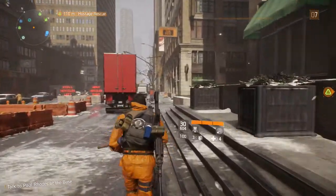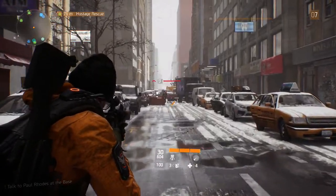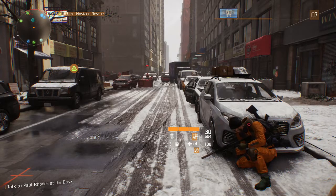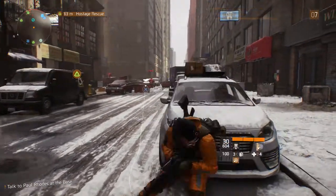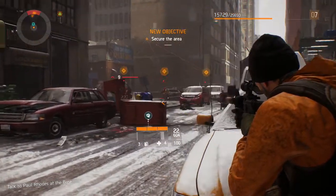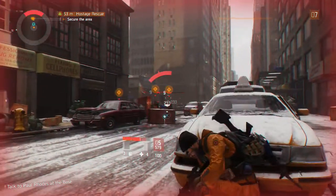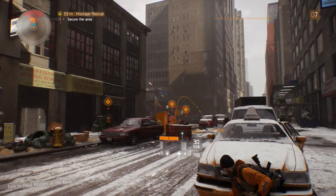We're gonna get to the other side and unlock the other safe house as well. There are a few people over here. Let's scan the area real quick. Wait — is this the missing agent thing? Why don't we do that? I wasn't sure what it is, let's just do that. He almost died. Okay, there we go.